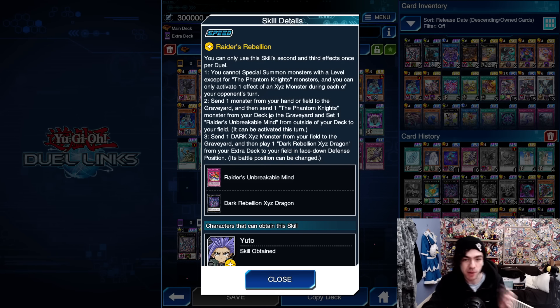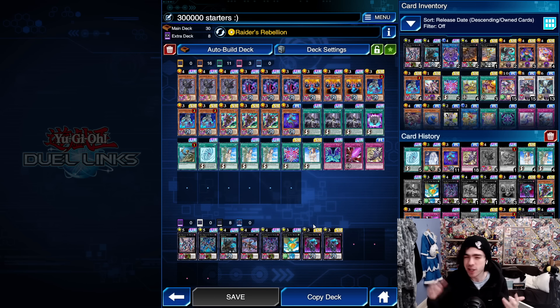So what exactly is new with Phantom Knights? Well, Phantom Knights got themselves a ridiculously broken new skill called Raider's Rebellion. What this skill does is you can send one monster from your hand or field to the graveyard, send one Phantom Knights monster from your deck to the graveyard, and set one Raider's Unbreakable Mind from outside your deck to your field. You can also send one Dark Xyz monster from your field to the graveyard, then place one Dark Rebellion XYZ Dragon from your extra deck straight down to your field in face-down defense position, which you can then flip face up. It's a broken skill that allows you to search for any of the cards in your decklist, and it turns your entire deck into basically an all-one-card combo. The entire deck has 13 one-card starters — well, one-card starters plus a discard — which is absurd.